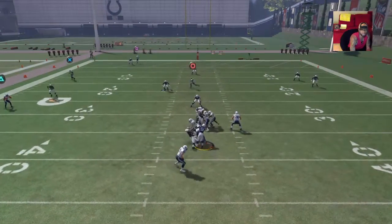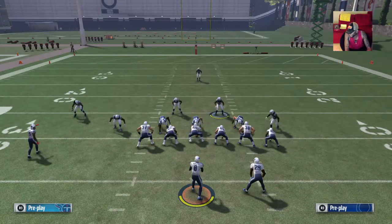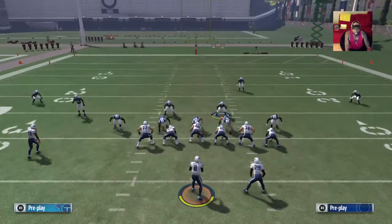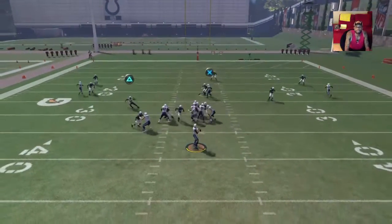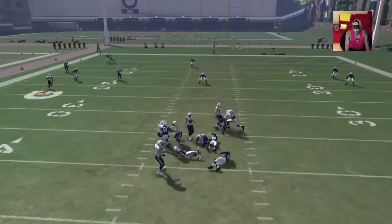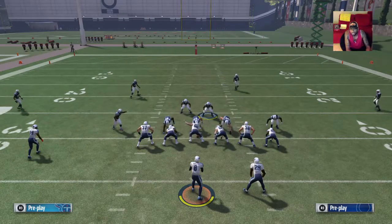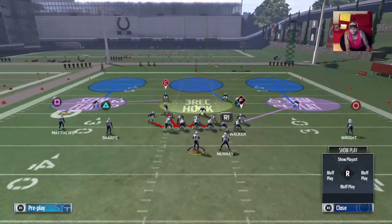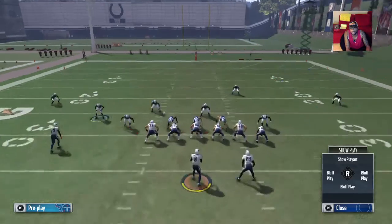He got picked up there, but with all these blitzes you want to pass commit if you know for a fact your opponent is passing. Hike the ball and you see the guy come in — he missed him there, but your opponent sees him coming and will pass the ball quick. Base the line, pinch the D-line, crash them left, underneath coverage, over the top. Man up that guy to take away your opponent's quick read.